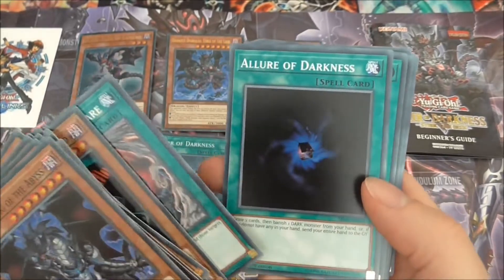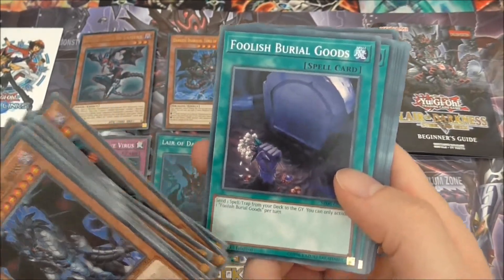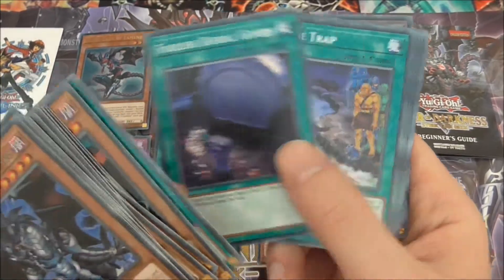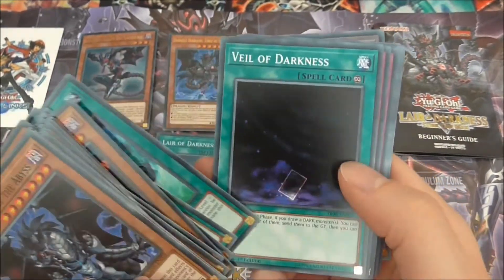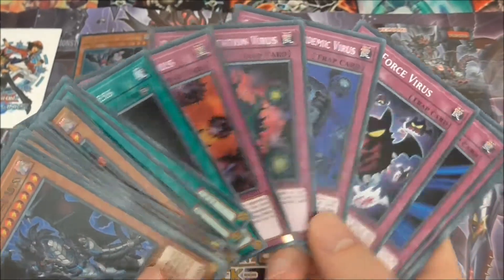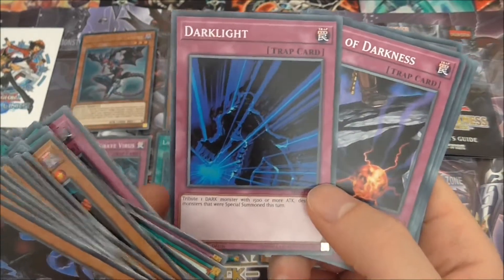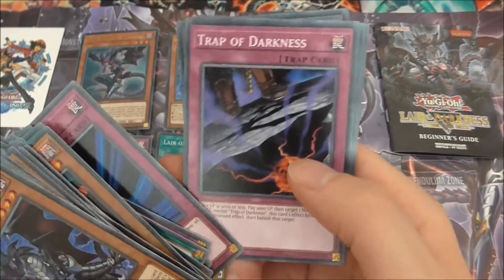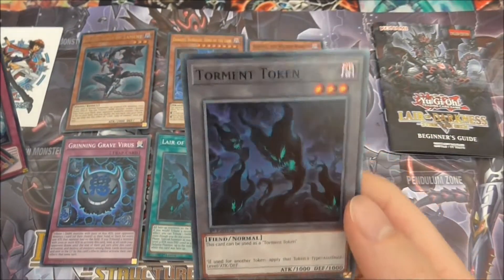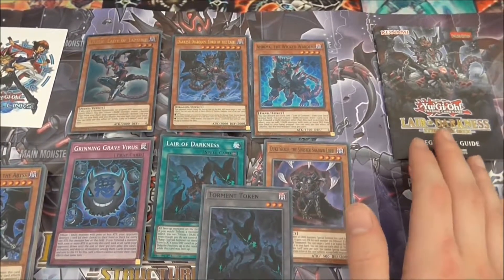For the spells we have Recurring Nightmare, Allure of Darkness — always a good reprint and always going to be valuable — and Foolish Burial Goods, which was a secret rare I actually pulled from Code of the Duelist. Nice to see it as a common now. Also Booby Trap E, Allure of Darkness, Valor, and now we get Crush Card, Deck Devastation, Epidemic, and Full Force Virus — so four virus cards plus the new one. Dark Light I believe is from Generation Force. Trap of Darkness, Mine, Crush to go with your virus cards, Rise to Full Height, The Closed Forest, Sinister Yorishiro, and a Torment Token — I quite like the art on that.